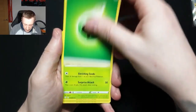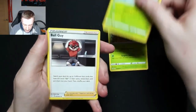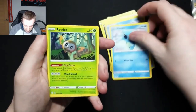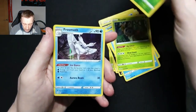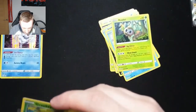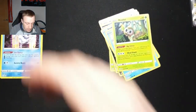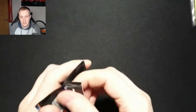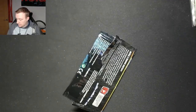Back on with the Grass Energy. Another Eldegoss, another Tropius, Ball Guy, Coufant, Spinarak, Snom, Horsea, Rowlet, Reverse Holo Grookey, and a Holo Frostmoth. There are only 72 cards in the actual Shining Fates set itself, but then there's the Shiny Vault as well. So there are going to be a lot of doubles coming out with the regular common and uncommon cards, and the Shiny Vault cards are all shinies so they're going to be harder to get.